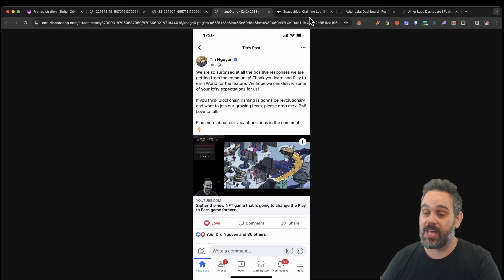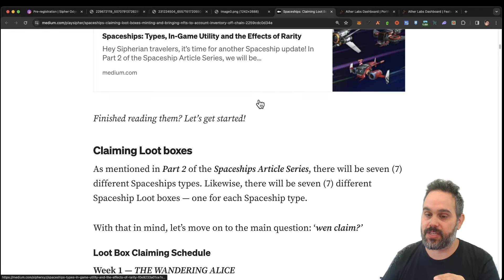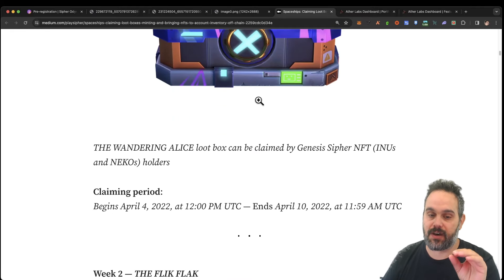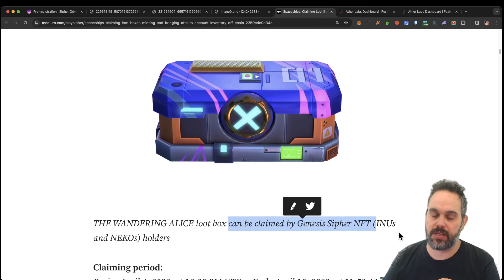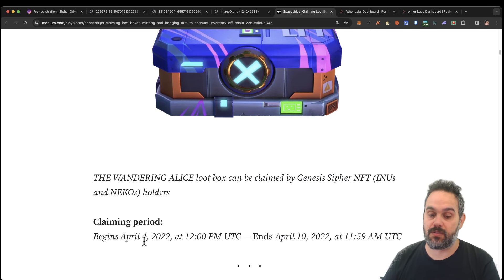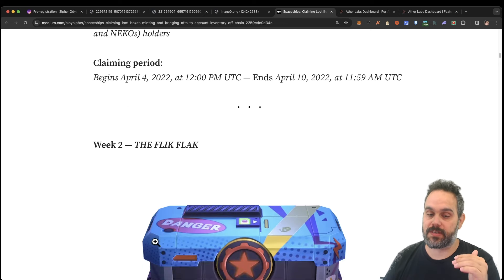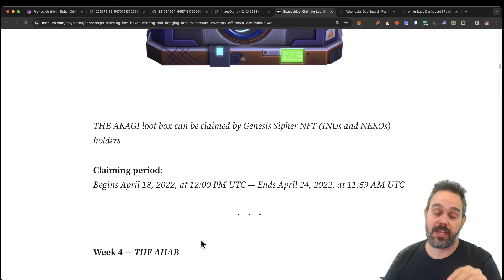Before I jump into the game, there are a few things I want to show you. There's going to be a drop from a loot box for a spaceship, and to participate you'll need some NFTs from the game. You can check the medium post to see how it works — the boxes will be distributed to holders of the Enu and Nickels NFTs. It starts April 4th, one box a week for four weeks.